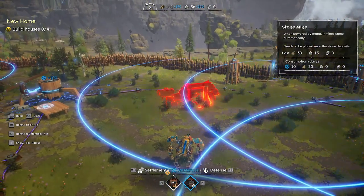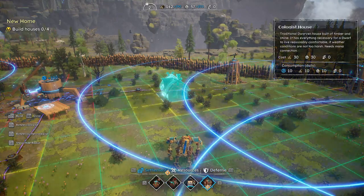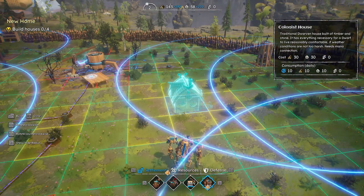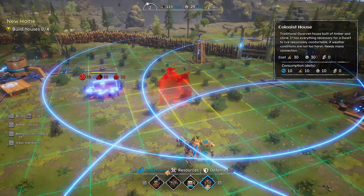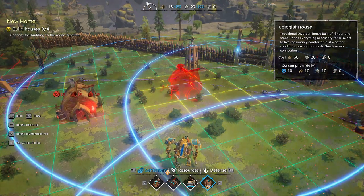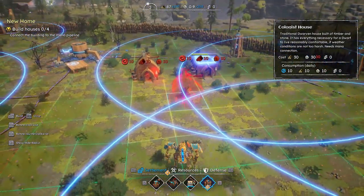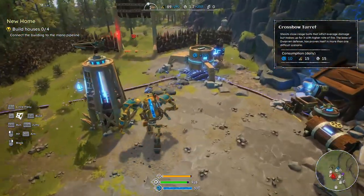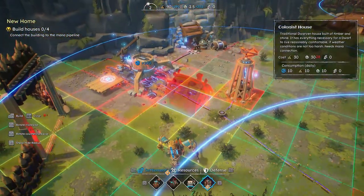Let's go back into build mode — settlement, colony houses. Let's see, rotate — that's the front of it. One. Stoned it up. I'm low on stone. I never did connect this quarry up — I better connect it up. Now we're waiting for stone.